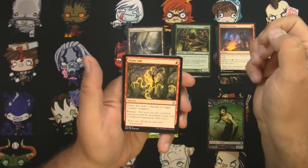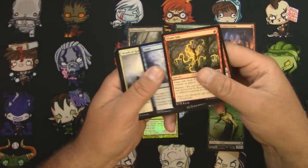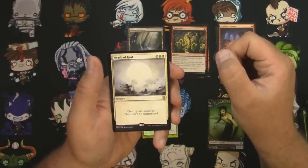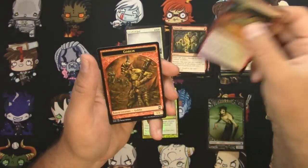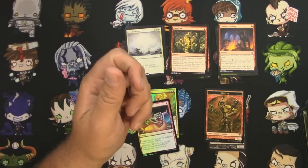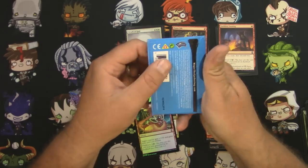Uncommons: Flame Jab, Torrent of Souls, a Daze. And a Wrath of God — destroy all creatures, they can't be regenerated, don't even try to regenerate them. And a foil Reckless Charge — nice Goblin Token there, I like that one.